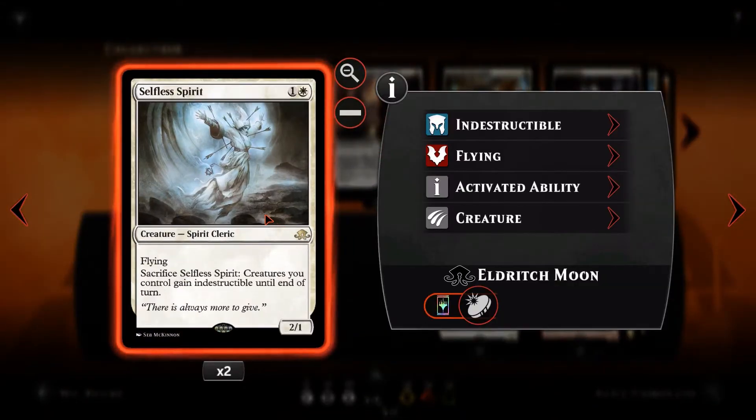We then have Selfless Spirit — a 1 and a white 2/1 flying creature. It's another way to protect our creatures, but also a flyer in the air which can be difficult for opponents to deal with. It has flying, and when you sacrifice it, each creature you control gets indestructible until end of turn. So if our opponent goes for a Planar Outburst, we sack Selfless Spirit to keep our board intact. It doesn't stop things like Languish or Yahenni's Expertise since those reduce toughness to 0, and indestructible doesn't save them from that. But Radiant Flames, Planar Outburst — burn spells don't work as long as you've got a Spirit on the field.